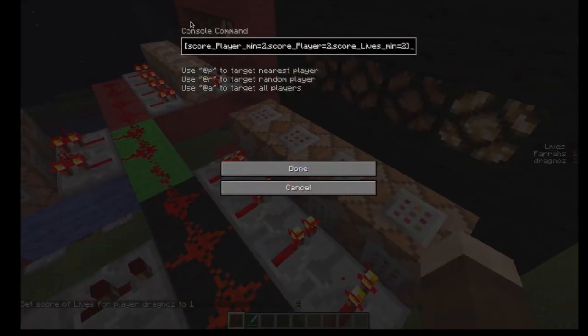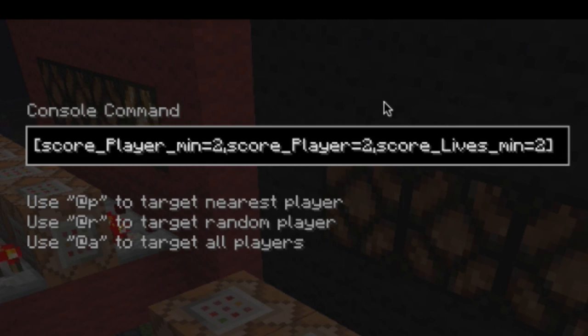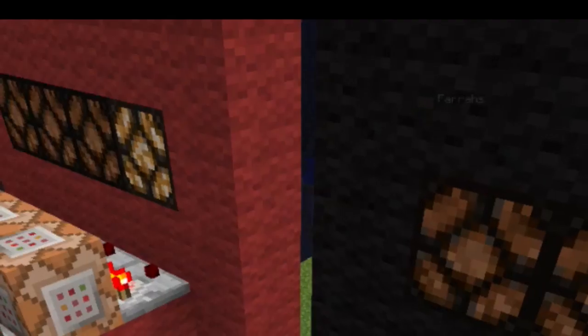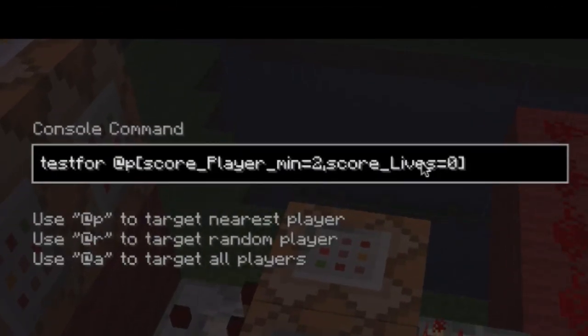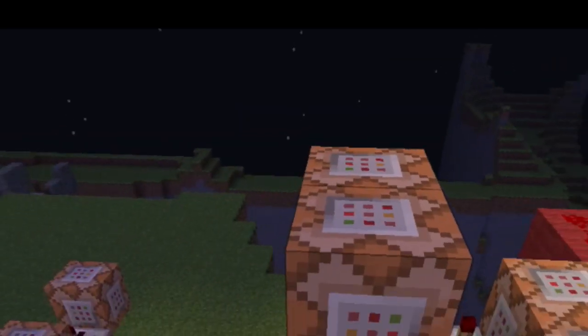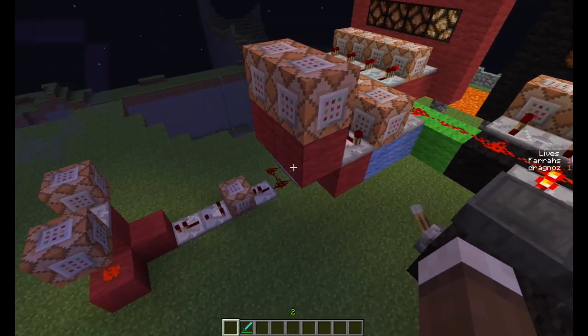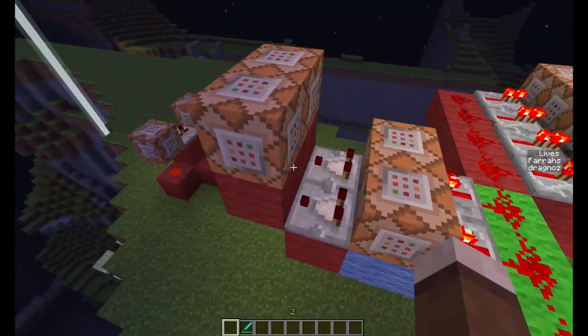The next command block is exactly the same — it's a test-for — but this time it tests for a minimum life of two. So this light will always stay on unless I have less than two lives. Then this one over here tests for three, and it'll stay on as long as I have at least three lives. And this one tests for four, staying on as long as I've got four lives. This last command block tests if I've got zero lives — if I do, it activates and gives the message that says 'you have lost.' You can add teleport commands or remove items or do any kind of thing from this — this is your output for the loser.